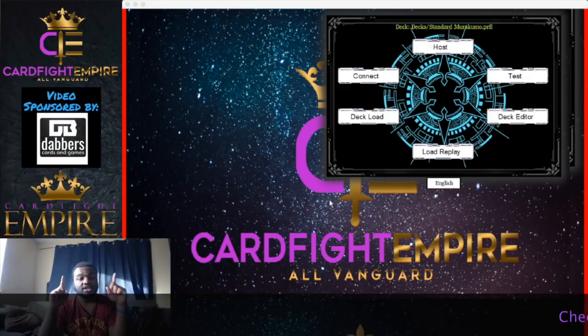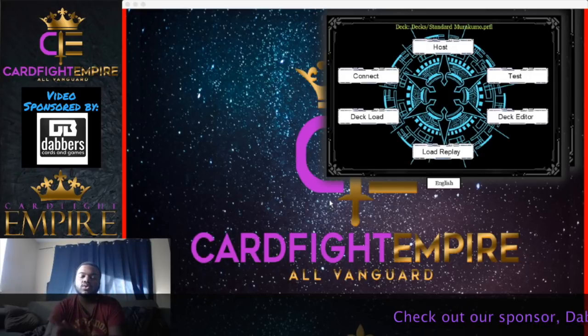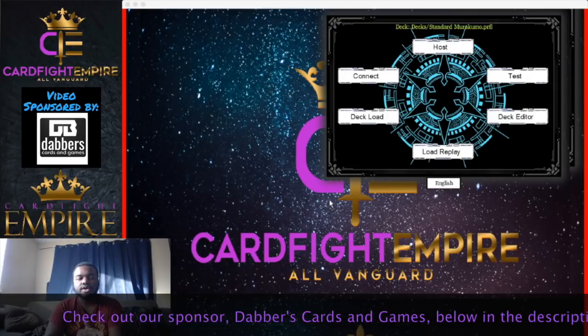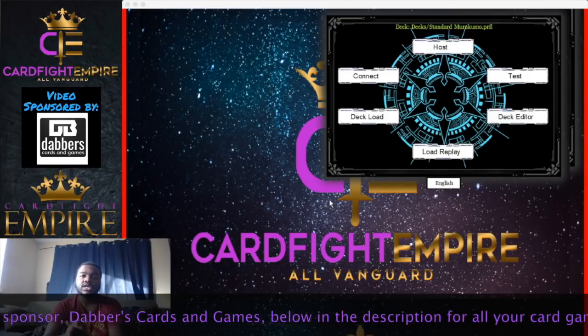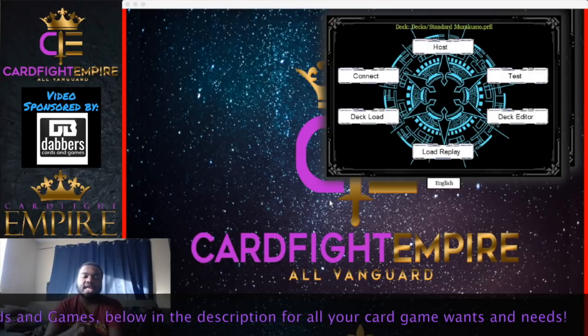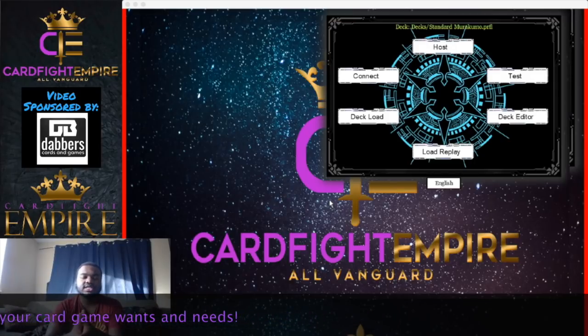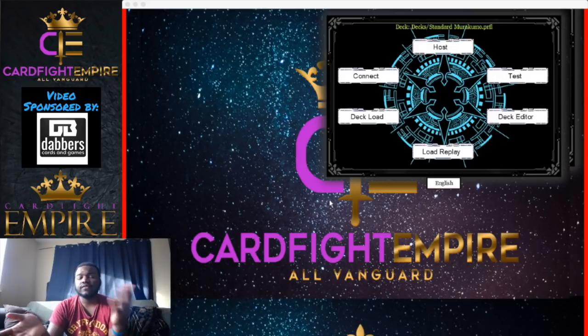Quick shoutout to our sponsor Dabbers Cards and Games. They have a local card shop in Georgia with awesome, helpful employees. They have a good card selection for Cardfight Vanguard around set release time, cool Japanese merchandise, and video games like Dragon Ball FighterZ and Smash Brothers. If you're visiting or reside in the Atlanta area, go check them out.